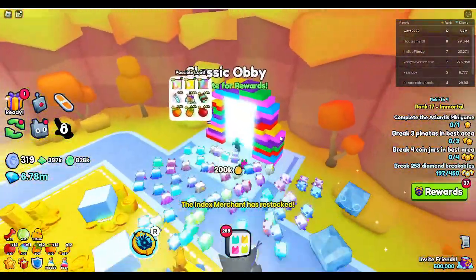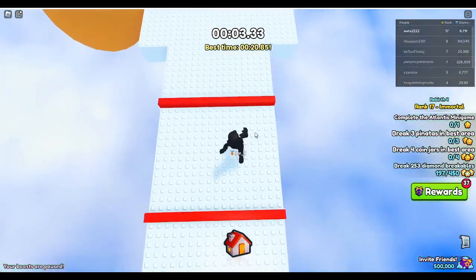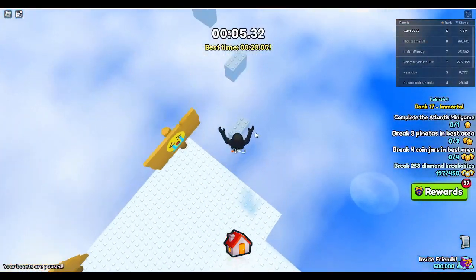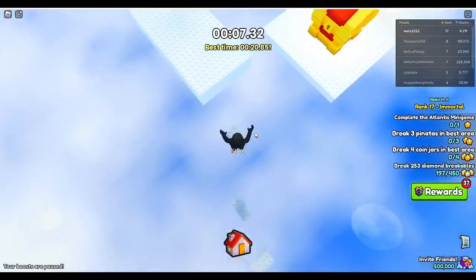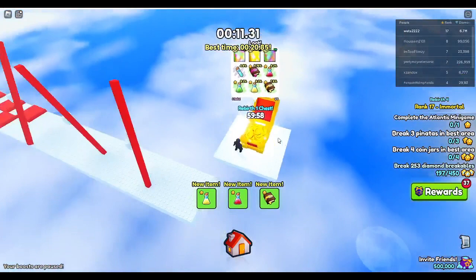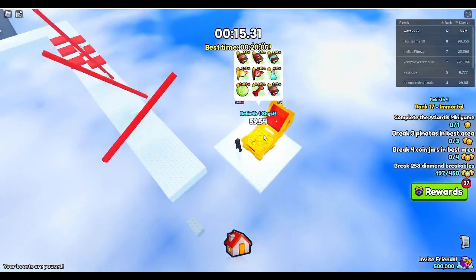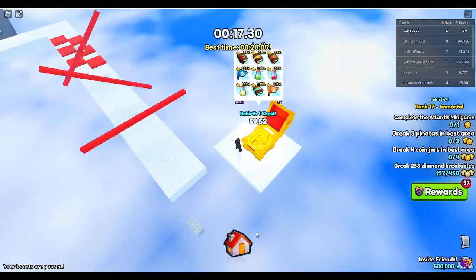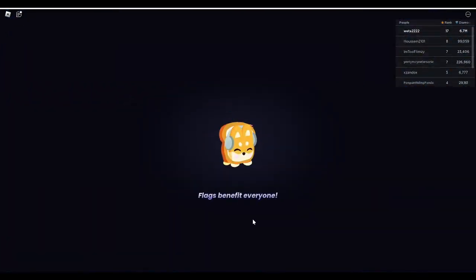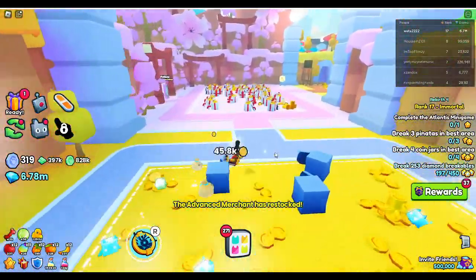Something I actually want to show you guys — in every obby, at least in World One, it seems they've added a new chest. So if you go this way, you can see the chest right here. You can just claim the chest, and of course you have a chance to get a huge. This chest is claimable once every hour. Some of the other chests are different — I'm going to show you guys where all the different chests are. That one is in the classic obby.